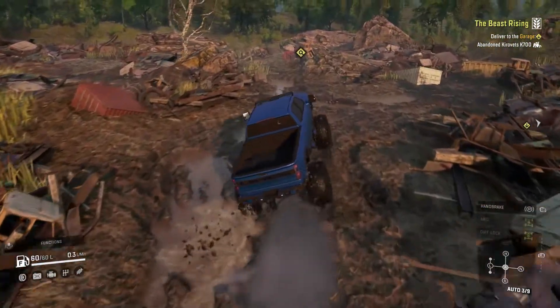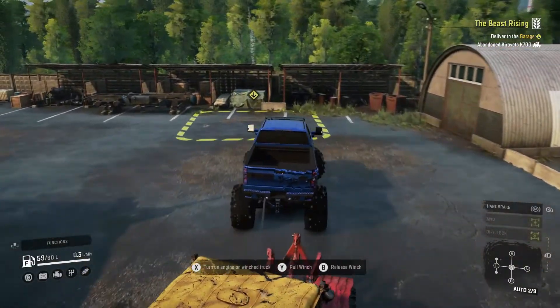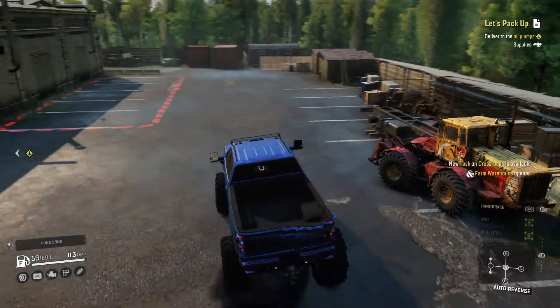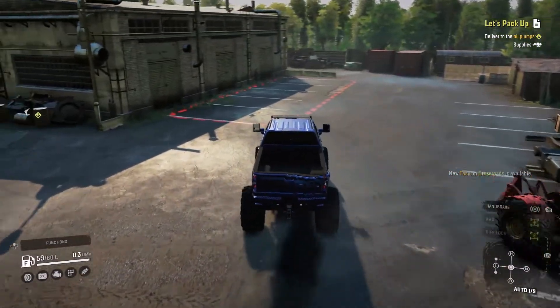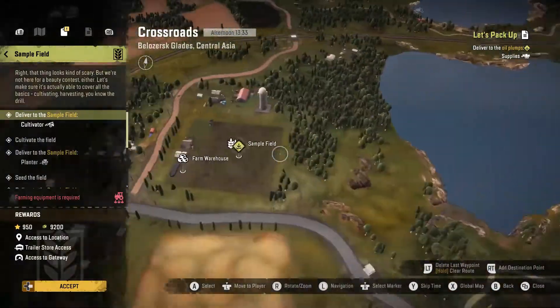The Kirovitz is in the back of the Scrapyard, and once you get the Kirovitz K700 back to your garage that will complete that contract. That will unlock the next one, which is the Sample Field. The second contract you're going to do is in Harvest Corp — Sample Field.